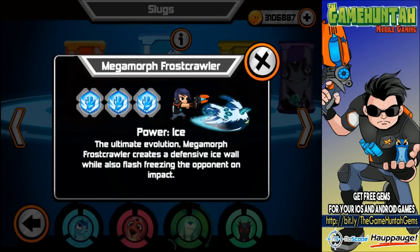Hey, what's going on guys? This is the GameHunter channel with another episode of Slug It Out. Look what we have — Megamore Frostcrawler! With the power of ice, the ultimate evolution Megamore Frostcrawler creates a defensive ice wall while also flash-freezing the opponent on impact. Super interesting. We already have a spotlight slug for this episode — it's gonna be Megamore Frostcrawler. Let's go to the battlefield!